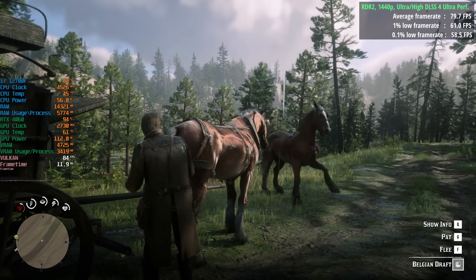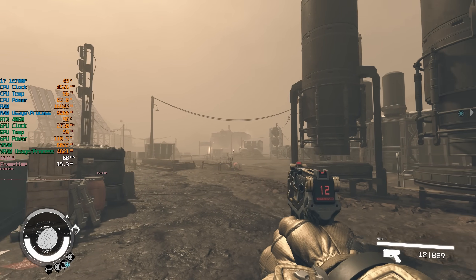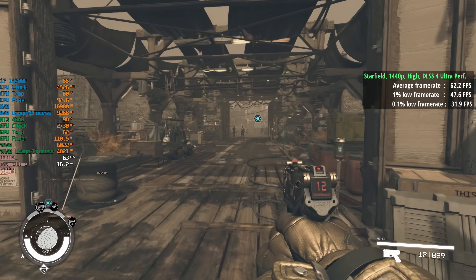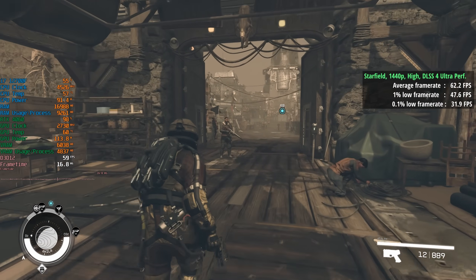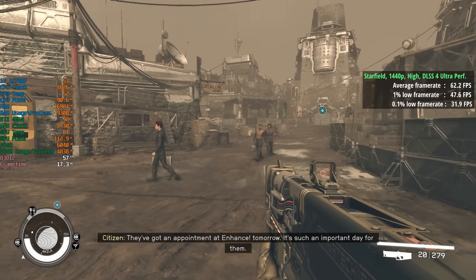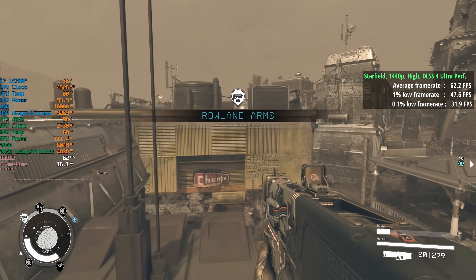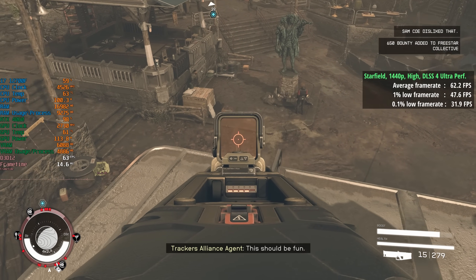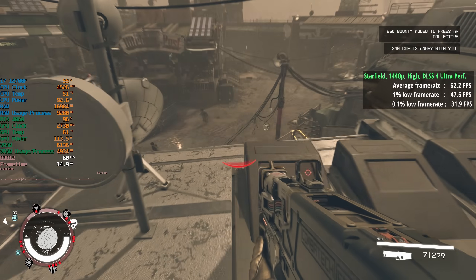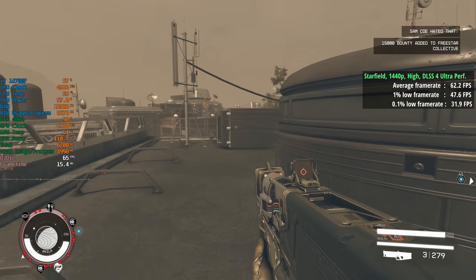I'm actually surprised at how good ultra performance DLSS looks when the override mode is enabled from within the Nvidia app. In Starfield, there are a few areas with the ultra performance preset where we do notice minor issues — perhaps a bit of pixelation around certain overhead wires while moving — but it's not that noticeable at all. Here in Aquila it looks really good and really sharp. It's a much better implementation than the default DLSS mode. This is a game that benefits from the ultra performance preset at 1440p since it doesn't run well on the 4060, with frequent dips below 60fps.